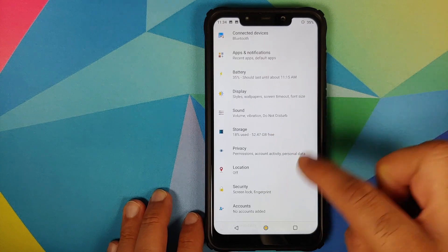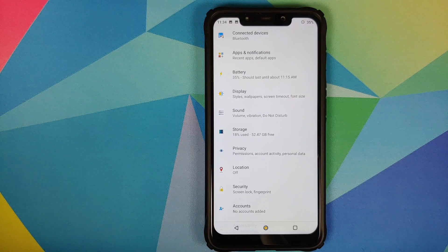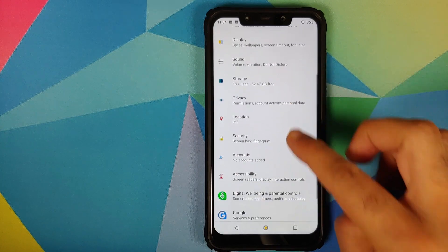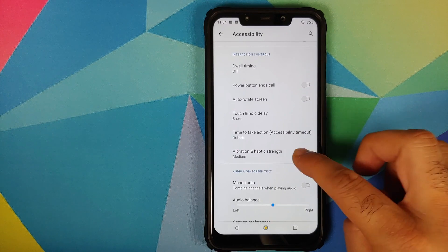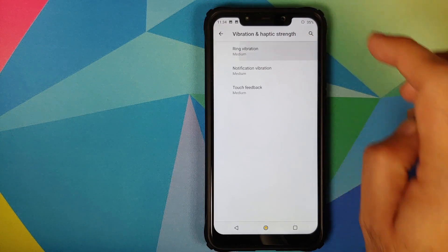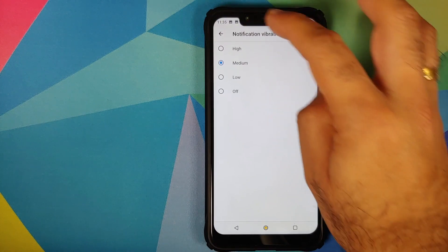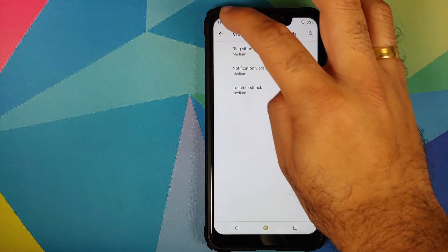Moving over to Security, there is no face unlock — that is because the face unlock which Pixel Experience is using these days is closed source, and it's not certain whether they will share the source with the LineageX developer team. In Accessibility, if you scroll down, you will see an option called Vibration and Haptic Strength. From here you can change the vibration when your phone rings, when you get a notification, and the vibration intensity for touch feedback.